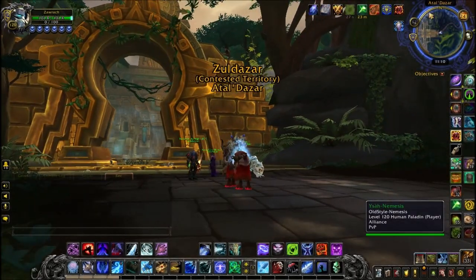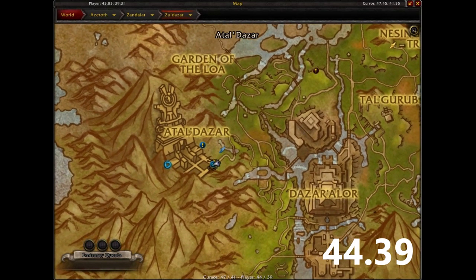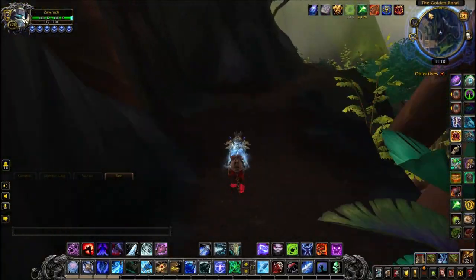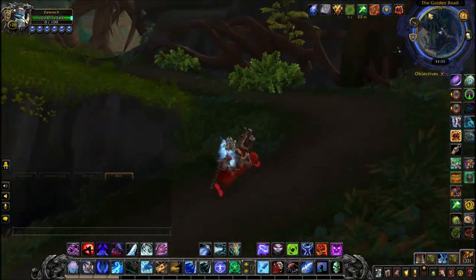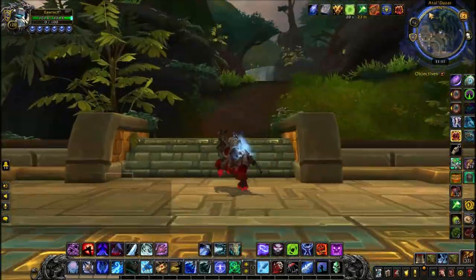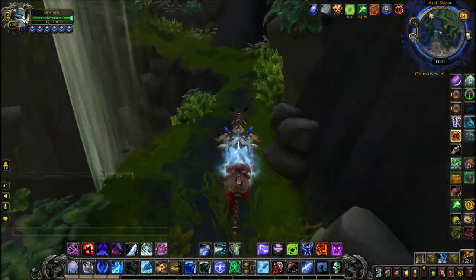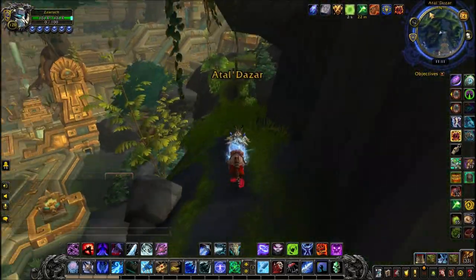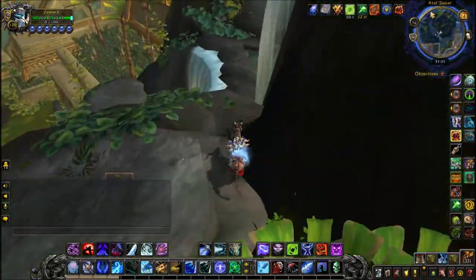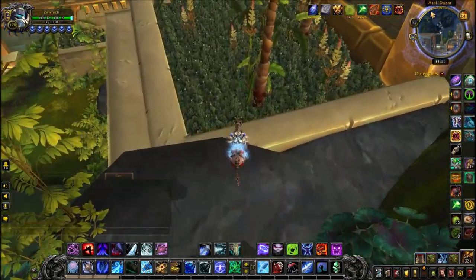Next we're going to Zuldazar, outside the Atal'Dazar dungeon — but we're not going inside, we're going into the uninstanced version. Follow where I go in the video. There are some world quests back here, so you are intended to go back here, but we are going slightly out of the map. Blizzard hid a secret there, so this is legit — it's not bugging the game or doing anything naughty.